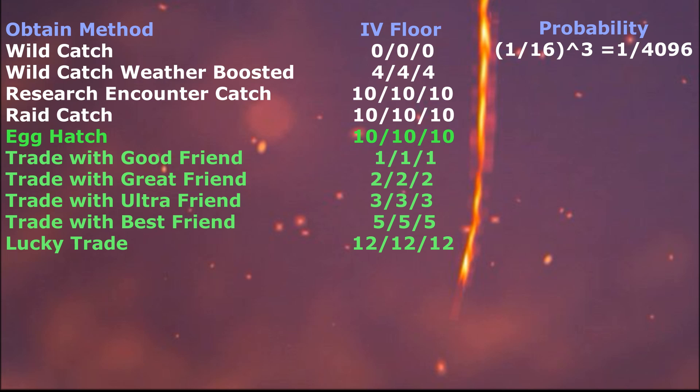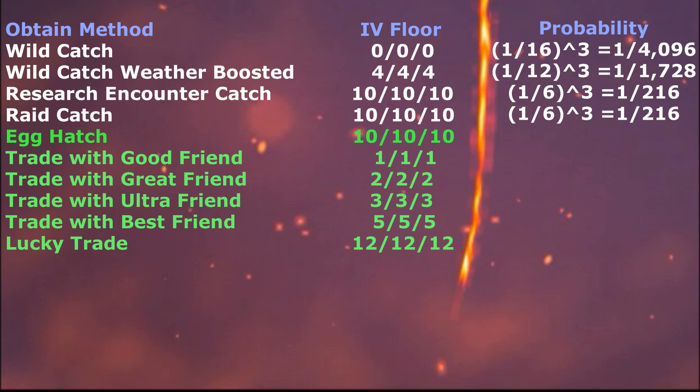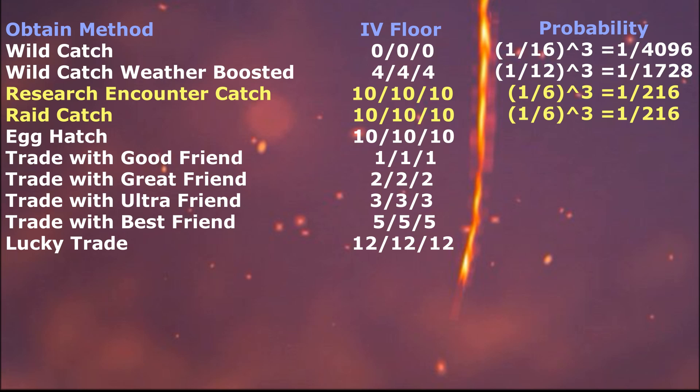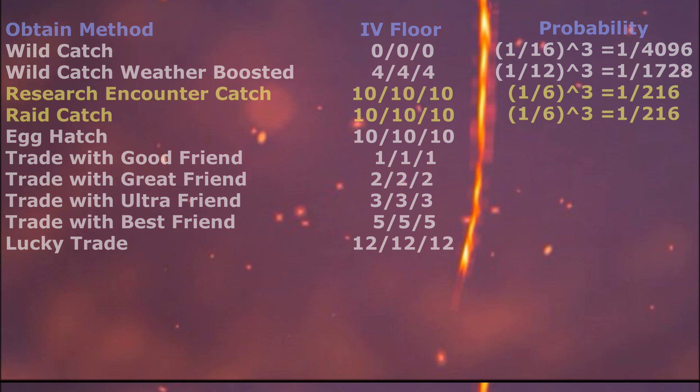What does that mean? It means out of 4096 Pokemon, you're expected to get 1 that is perfect. Applying the same logic, you can see how the probabilities change given the IV floors of the other catch types, and how influential those IV floors are to the probabilities themselves. Research Encounter and Raid Boss have the best probability for catching a perfect IV Pokemon at 1 over 216.